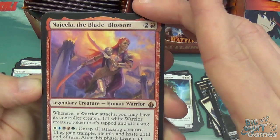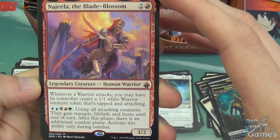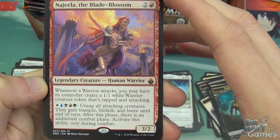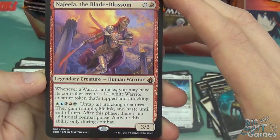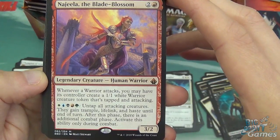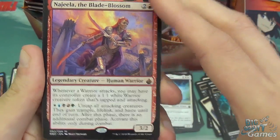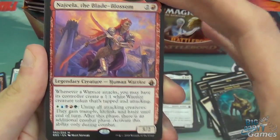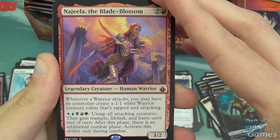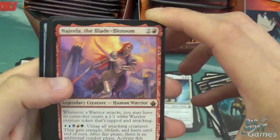Najeela, the Blade Blossom — three mana legendary human warrior, 3/2, and it's mythic. Whenever a warrior attacks, you may have its controller create a 1/1 warrior creature token that's tapped and attacking. You can pay one of everything to untap all attacking creatures — they gain trample, lifelink, and haste until end of turn, and after this phase there's an additional combat phase. You can't have her as the commander if you want to pay for all of that, but she's good as one of your 99. It's a shame you can't play this in normal brawl because that would be pretty funny.